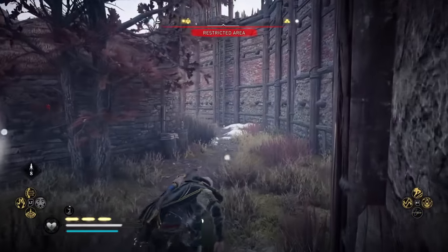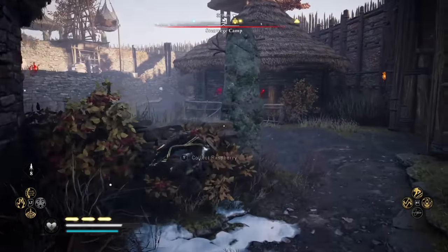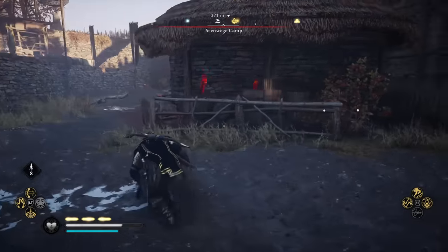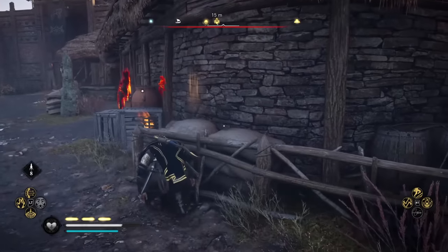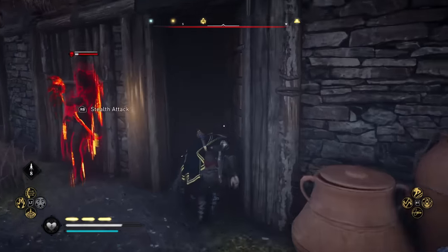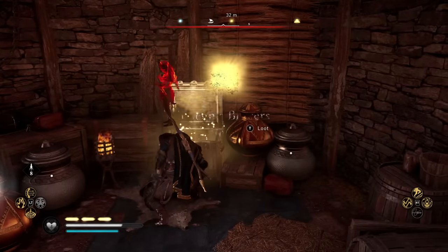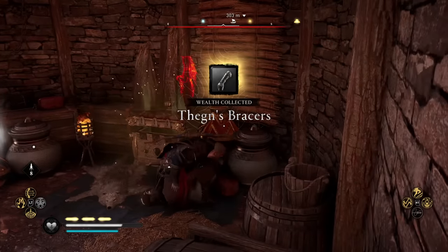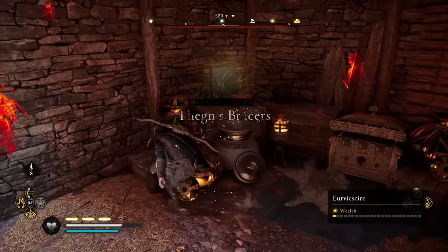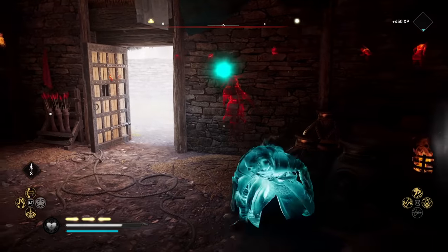We're going to sneak around the edge of these buildings and try to get into this room. There is a person right in front, but we might be able to sneak right past them and just open the door. And right in this chest is what we need — the Thane's Bracers. Now if you need some tungsten ingots, there are two wealth chests here, so you might as well grab those while you're here as well.